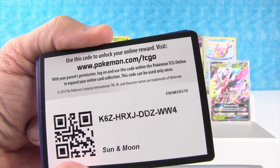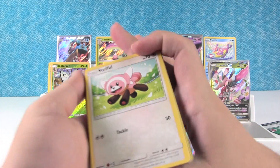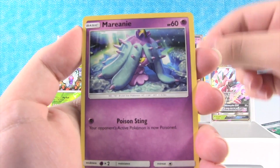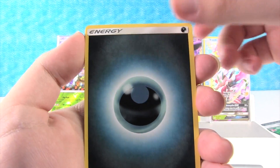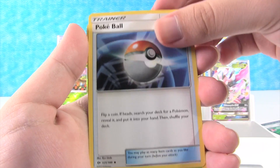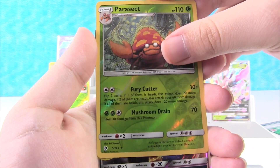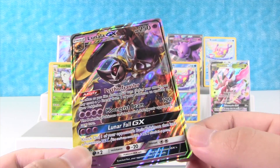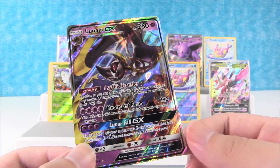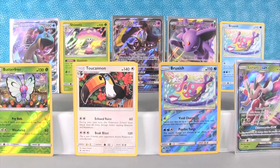There's a code for you. Drew, why don't you open that one? We have Stufful, Marill, Dewpider, Bounsweet, Lilipup, Energy, Granbull, Poké Ball, Metapod. Reverse Holo Parasect. And we got something — Lunala GX from a Lunala pack! We haven't gotten a Lunala GX yet. That's awesome — good pull.